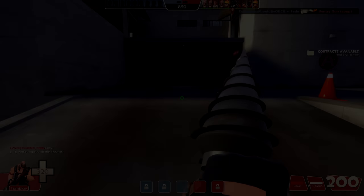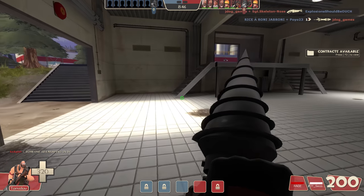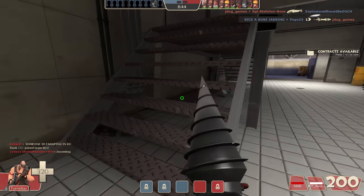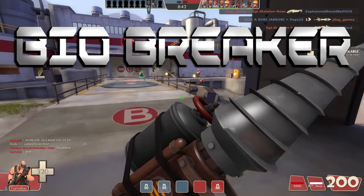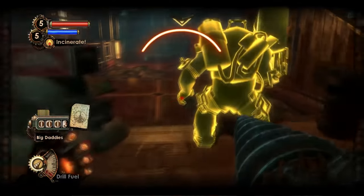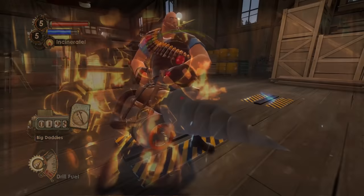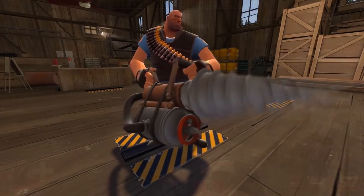What's up you guys and welcome to the fifth episode of Heavy Weapon Concepts. Today we're going to be discussing one of my all-time favorite heavy concepts: the Bio Breaker. The Bio Breaker is actually an idea based off of the giant drill arms worn by Big Daddies in BioShock, and just like in that game, the Bio Breaker is equally as terrifying in TF2.